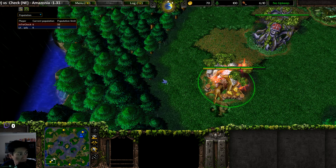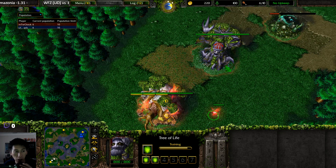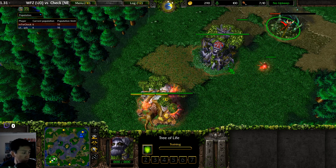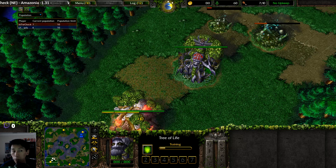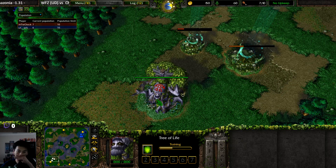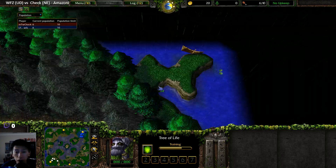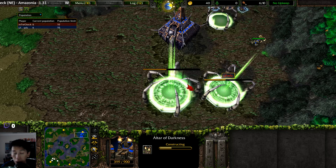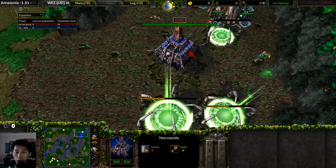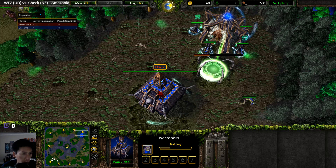Welcome to a game between Check versus WFZ taking place on Amazonia. Check is spawning as the red Night Elf on the bottom left side of the map, WFZ on the top right. The bigger question is whether this will be another Dreadlord opening, as the Dreadlord has become a very popular hero.